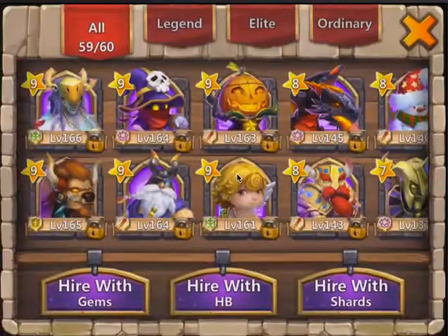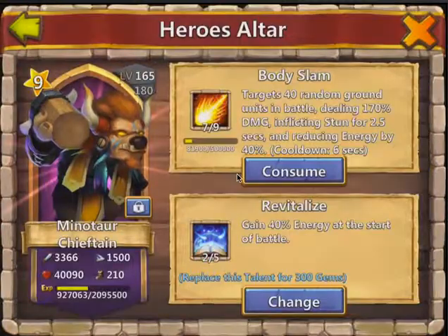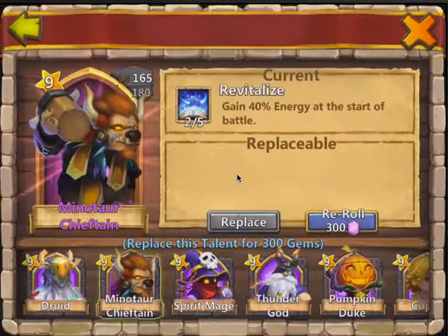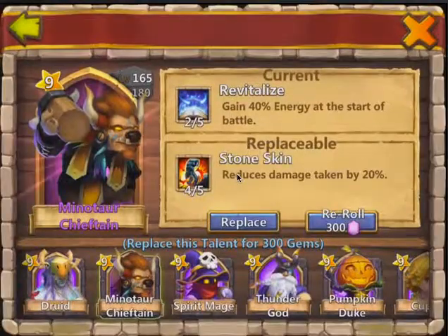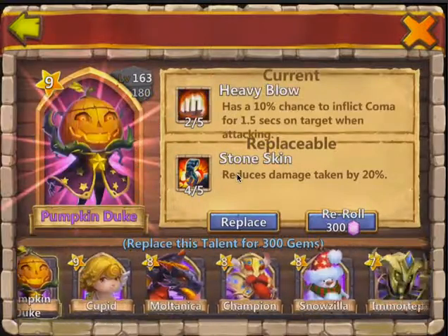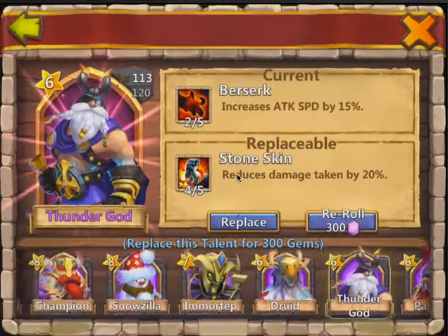I have 39,999 gems, so yay. Minotaur needs a new talent, so we're going to reroll. He wants 4 or 5 stone skin, and we don't want stone skin on him, so we're going to throw it on a different hero.